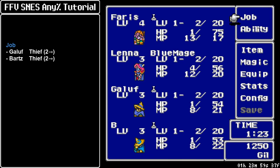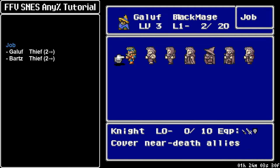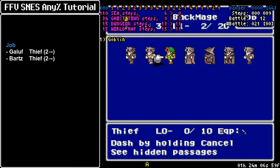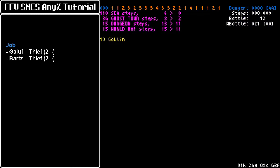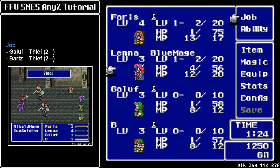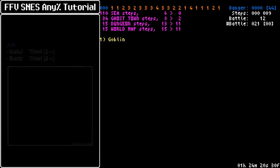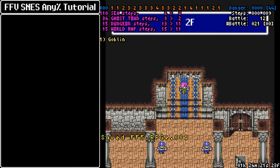We need to set up Thieves on the party — or of course it should be over Galuf. Why Thieves? We're going to steal some items in Walsh Tower, so the more the merrier. But we need at least one party member who is consistently slower than Thieves to get a failsafe method of running away from the encounter that we're going to steal from. So, three Thieves, Lena as Blue Mage. And that will be good enough.